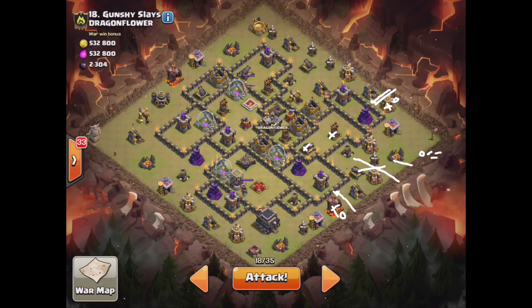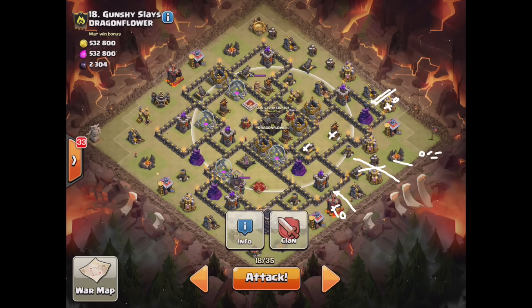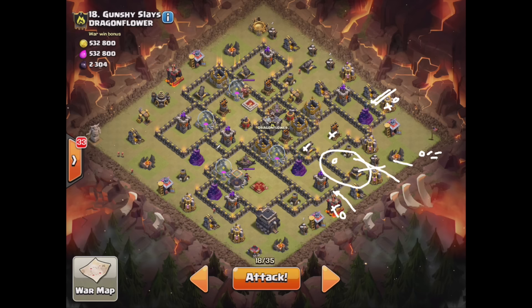I want to push her right into here - I want her to take out these defenses. Her goal is to take out the CC. When she steps up to start targeting those defenses, the CC will come out. My plan is to drop a rage on her and the healers - just keep them raged. Whatever comes out, I'll have to use her ability. I'm hoping for a dragon in there - I've had a lot of dragons, so hopefully that's what's in there.